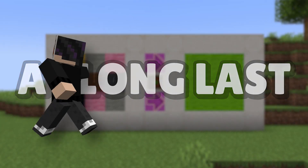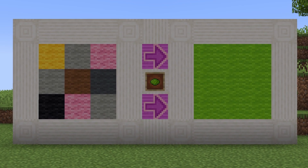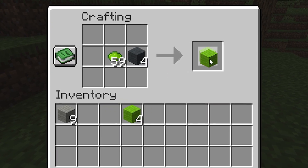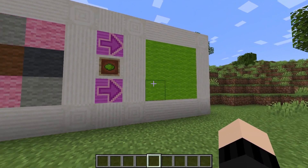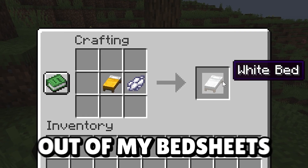At long last, re-dyeing wool, beds, and carpets of any color is now finally possible. You used to always need white wool to create colored wool, but now you can turn all those random colored wool blocks into the exact color you need. This is a bedrock feature that's been around for a long time, and it's about time we saw it in Java.